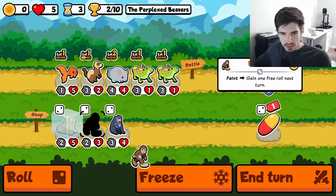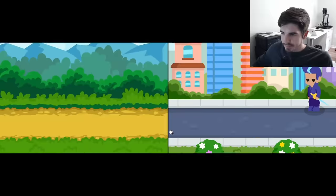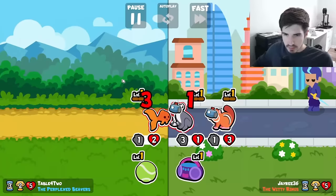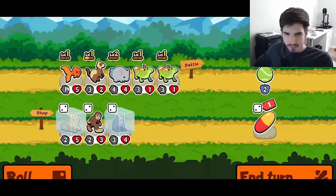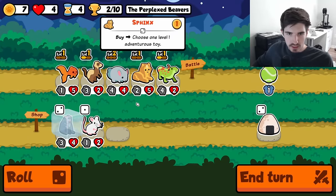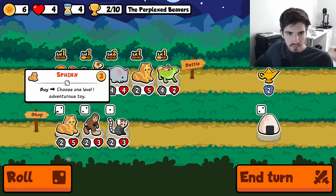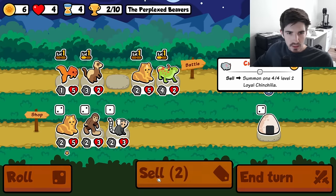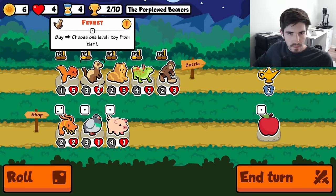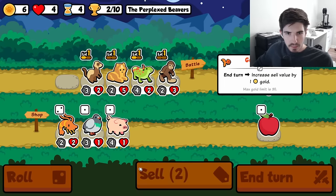I'll actually consider a sphinx here, I think that would be pretty solid. Maybe a mandrel. Those are some ugly hits we got there, not what you want to see. Let's combine here, grab a sphinx, we'll do the level up guy. Maybe we don't need mandrel right now. Let's sell you, run a bigfoot. Do we shrimp here? I think we shrimp here.